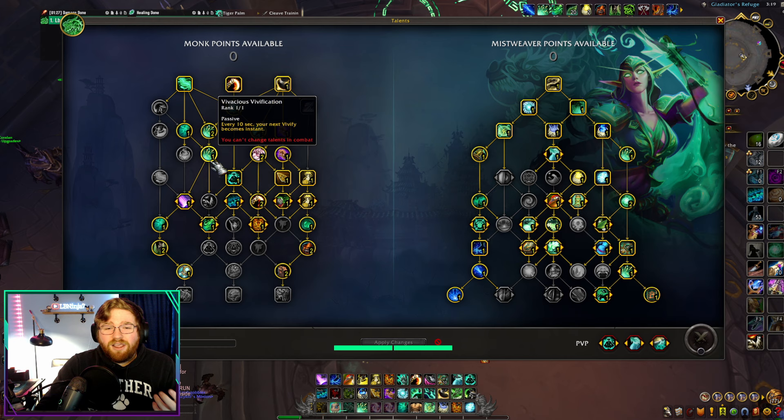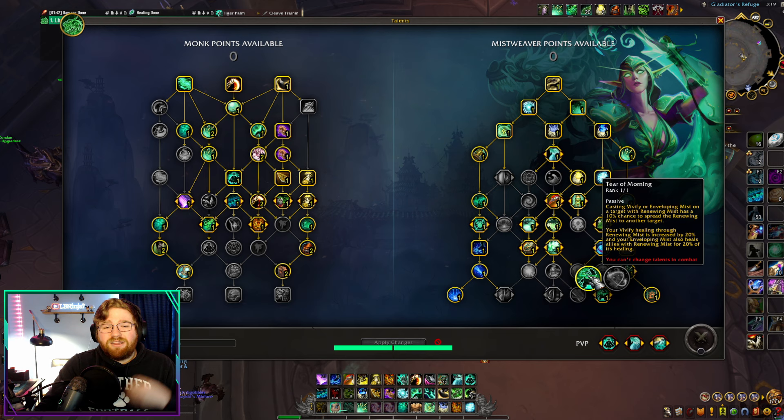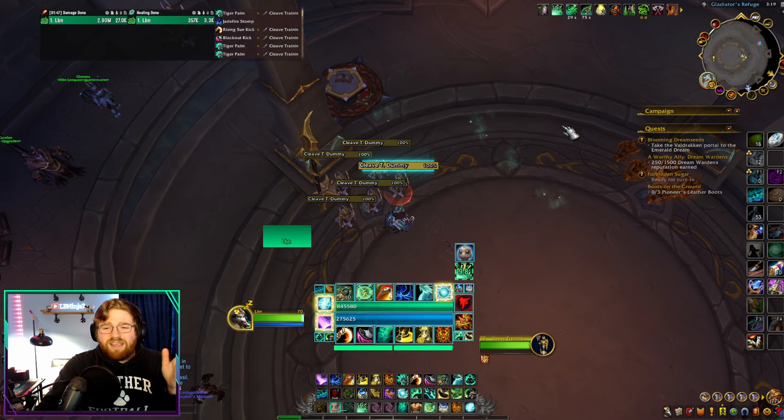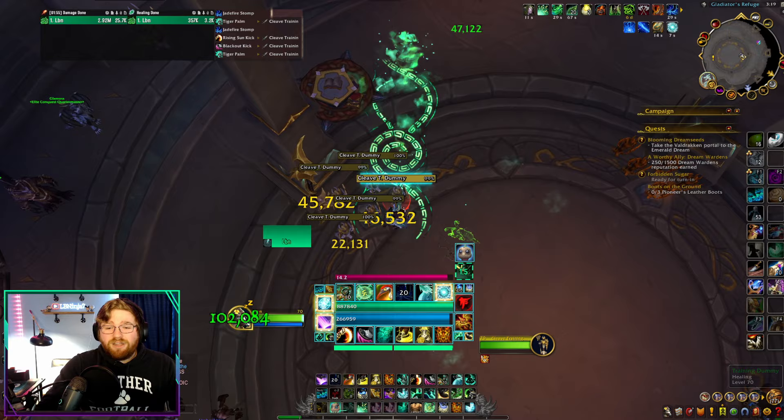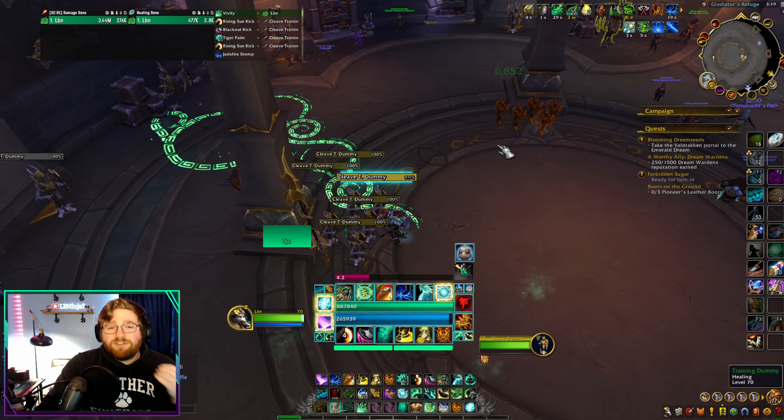If everyone is at about 80% health and one person takes a chunk of damage down to 40%, as long as you've been doing the single-target damage rotation, you'll have a couple of Renewing Mists out from all those Rising Sun Kicks. If you spot heal that person as soon as they drop to 40%, everyone who has a Renewing Mist on them — a free Renewing Mist from your Rising Sun Kicks — is going to get a nice juicy spot heal.